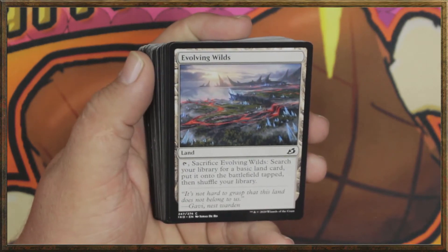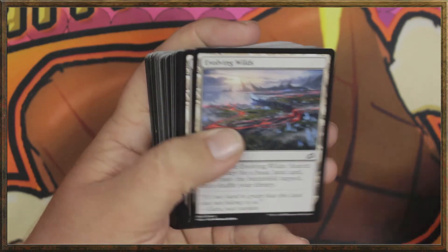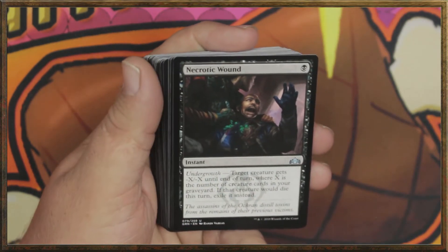We've got Evolving Wilds. You can tap, sacrifice Evolving Wilds, search your library for a basic land card, put it onto the battlefield tapped, then shuffle your library. Two of those. So, three lands so far.